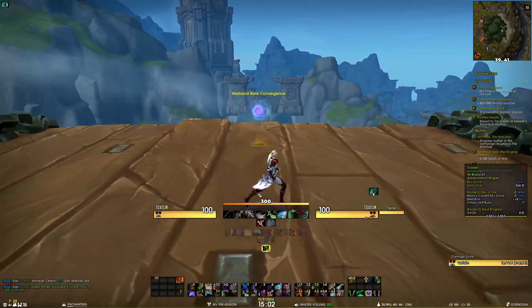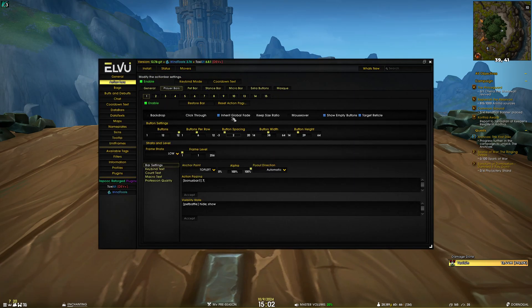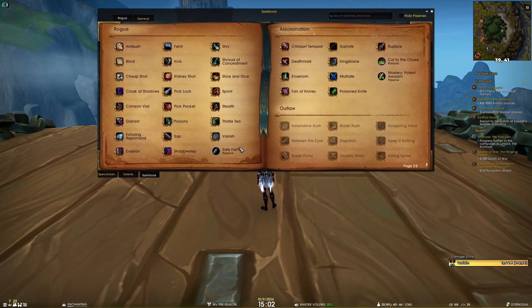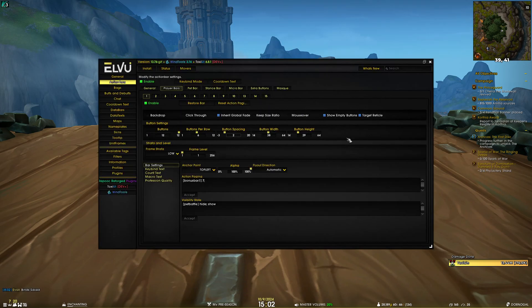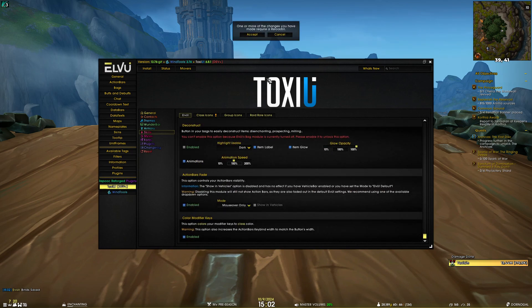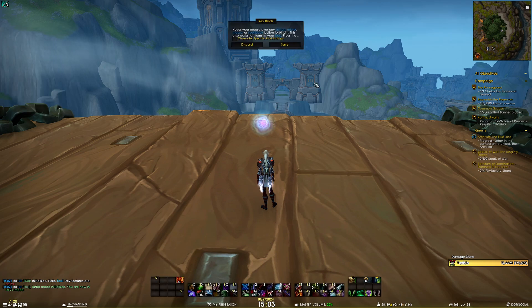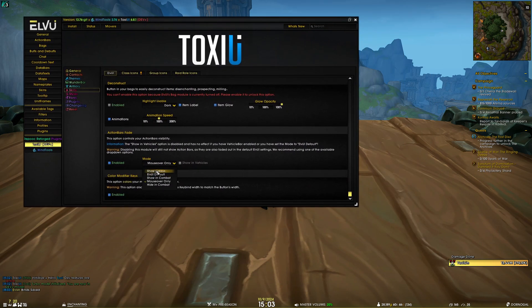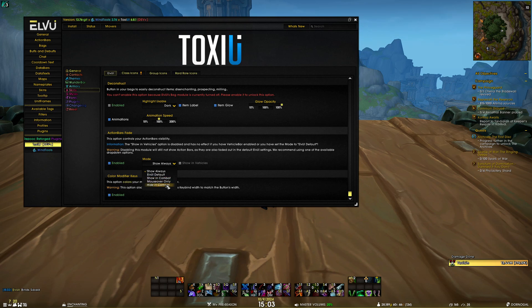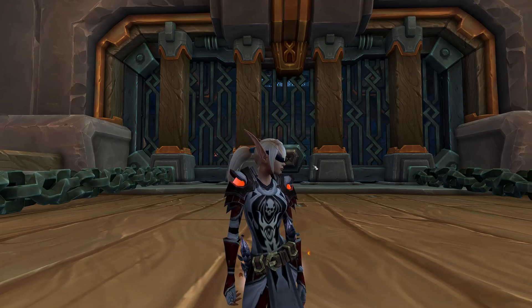If you disable action bars fade and reload, the bars are still hidden unless you select a target, since that's default LUI behavior. To always show them you'd go into each individual bar and disable 'inherit global fade.' ToxUI's action bar fade also shows bars when you open the spellbook, macros, or keybind panel. Through the dropdown you can set bars to show always, show in combat, hide in combat, or use LUI default without needing to reload.